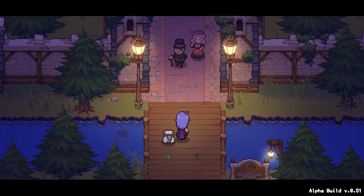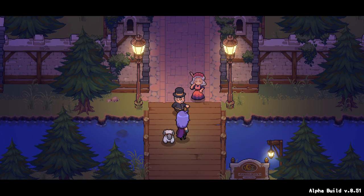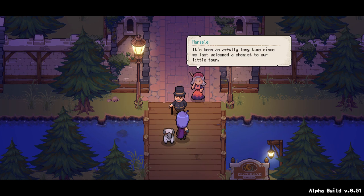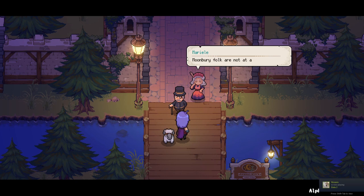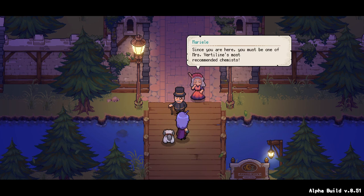Would you be Lisa from the Medical Association? We've been expecting you. Please allow me to welcome you to Moonbury. My name is Maya, I'm the mayor. This is my wife, Marielle. It was me who sent the letter to Mrs. Vertiline asking for your assistance. It's been an awfully long time since we last welcomed a chemist to our little town. Moonbury folk are not at all accustomed to technological advances, especially when it concerns their health. Our daughter Ru is currently with Moonbury's witch doctor. It will be some time before she returns. Please walk with me to the tavern.